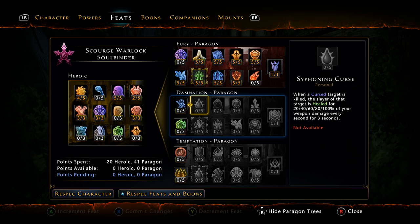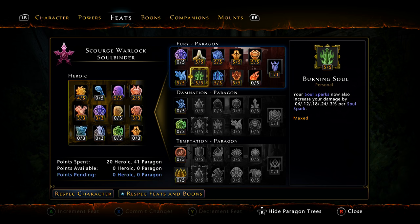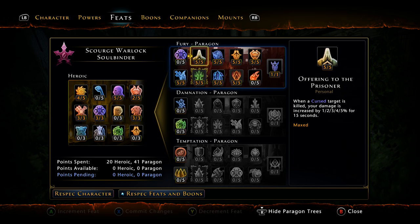We are 100% full Fury build focused on single target DPS. We go five out of five for Critical Promise — it deals with weapon damage so the Fey enchantment scales off this. Five out of five for Burning Soul gives more raw damage: 0.3 per Soul Spark, which works out to roughly 9% overall DPS just from that feat. We're also taking five out of five for Offering of the Prisoner, which gives a 5% bonus for 15 seconds when a cursed target is killed — useful when boss fights have adds.